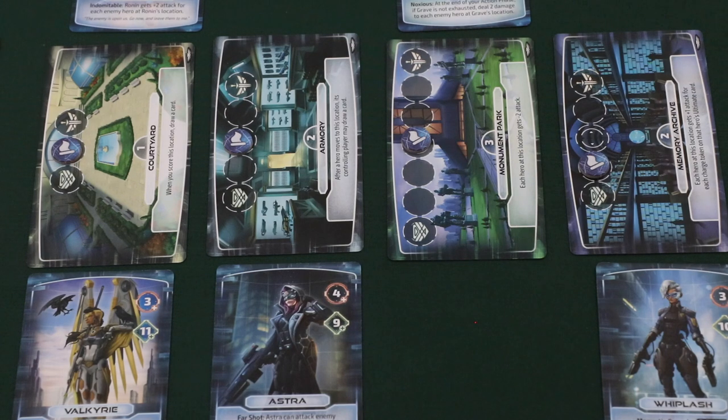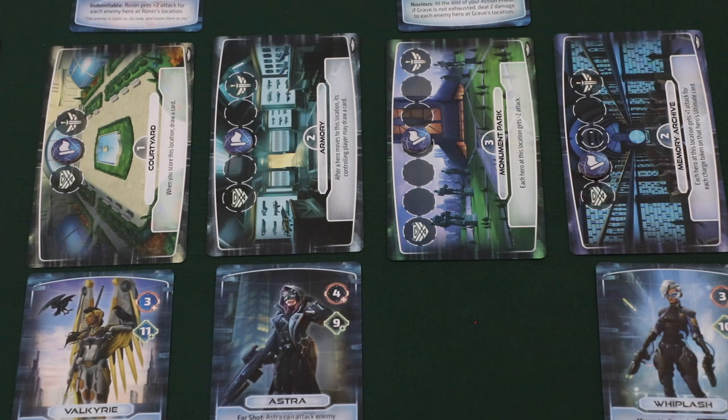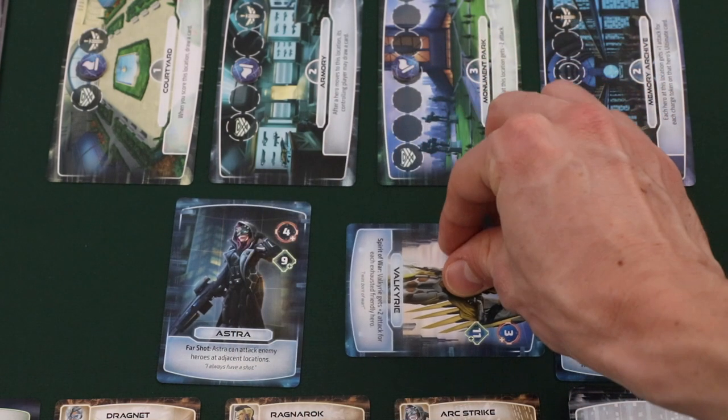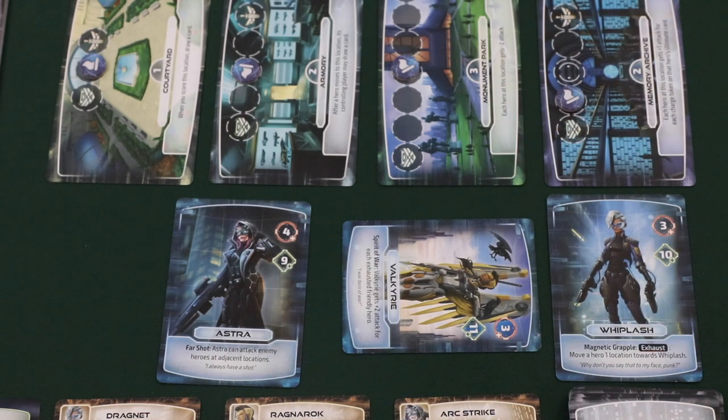It's also important to note that some cards and abilities will allow a character to move, and a character does not have to be readied in order to be moved in this way. For instance, Whiplash's ability will allow Whiplash to move a character one location towards Whiplash — the player would be able to use this ability to move Valkyrie one location towards Whiplash, even though Valkyrie is not readied.